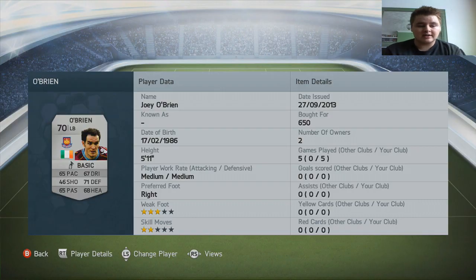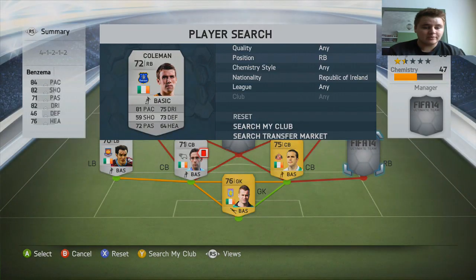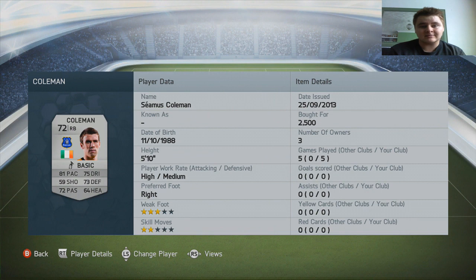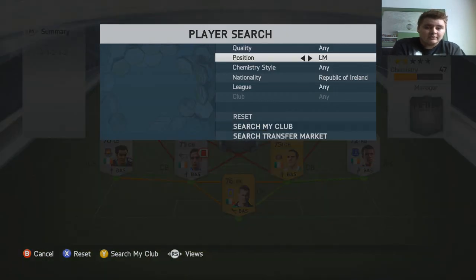We've gone for O'Brien on the left hand side — there were some faster ones but he was the top rated overall by about five, so he was probably the best left back on the game. He plays for West Ham, so we've got another BPL Irish player. Despite his pace, I didn't see that much of a problem with him — he was actually quite a decent left back, pretty solid. We've got Coleman at right back, still only a silver, which I think is a little bit harsh because he puts in a good shift for Everton every single game, gets a lot of assists and does pretty well defensively. Maybe he'll get upgraded to gold next year if he has a good season.